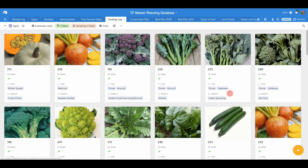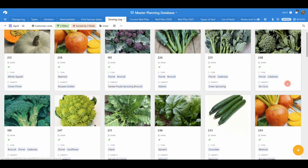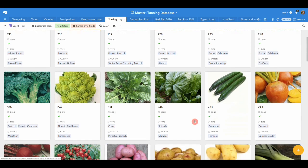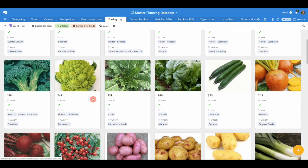My first succession of flowering brassicas — Sante, which is a lovely summer purple sprouting broccoli; Atlantis, a green sprouting broccoli; and some calabrese: Marathon and Ceco. And romanescos — we've got some really lovely ones in the ground at the moment, about 18 inches tall, so not far off. This new batch will replace those.